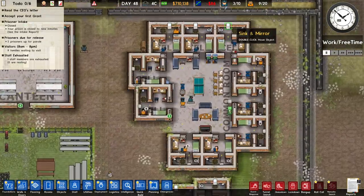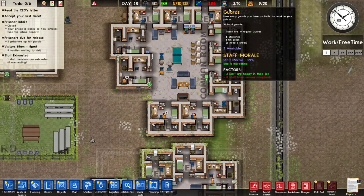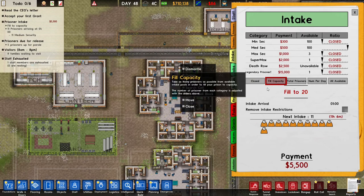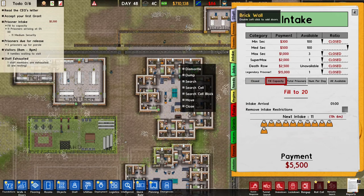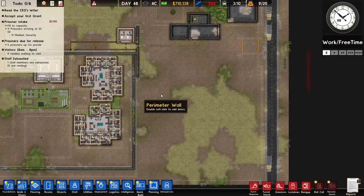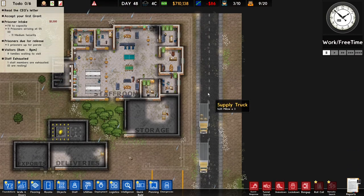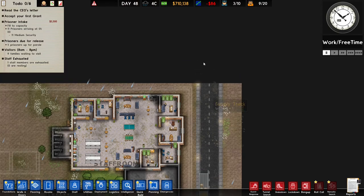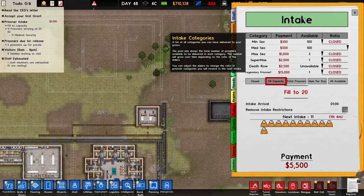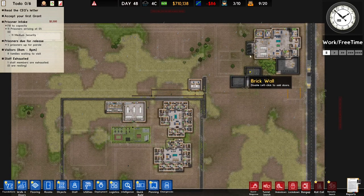Hello and welcome back to Prison Architect. Previous episode we took on some prisoners and made a new cell block so now we can have more prisoners — 20 — and we only have nine. I closed my prison for new intakes, so now I can open it again. I closed it because I had a huge construction project: when you have a huge construction project, the supply trucks increase dramatically and this game cannot handle that long line of supply trucks.